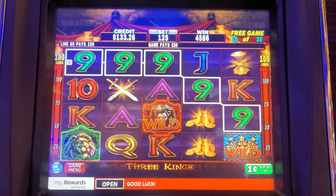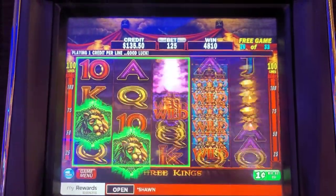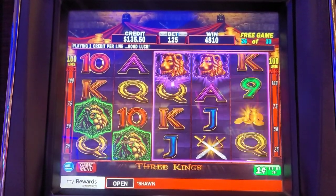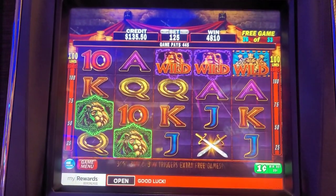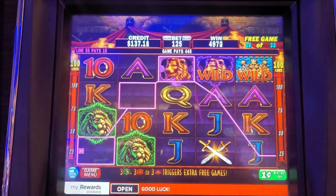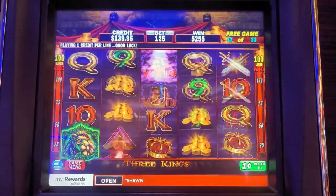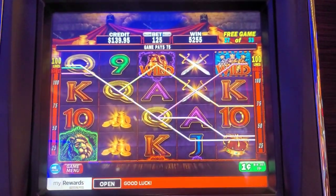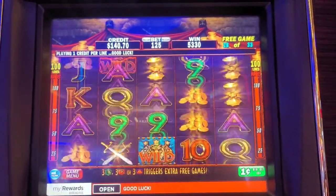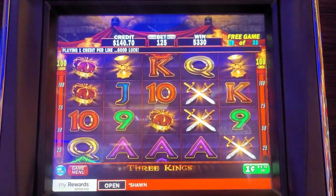Nice — $2.30 more. Hit it! Oh no re-trigger, I had a chance though. Ooh, scatter, $4.45 boom! Something big on the end — $53 bonus so far.